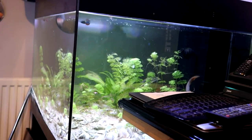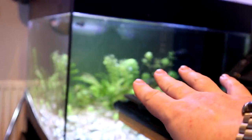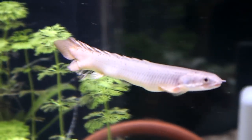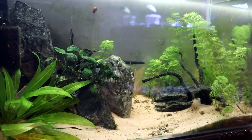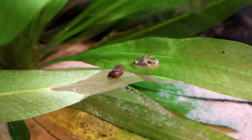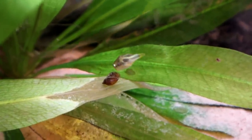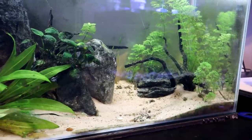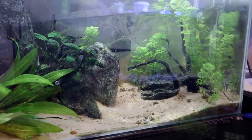Moving into my office, we've got three tanks over here. This one currently just has some bristlenose plecos, a Senegalese bichir, and the black ghost knife fish. This one is a little puffer palace - it's got the pea puffers in it and a whole bunch of kuhli loaches which you only really see at night. The puffers are still really interesting, really cute, out and about all the time, really quite interactive, and we've got them with the kuhli loaches and a whole bunch of cherry shrimp.